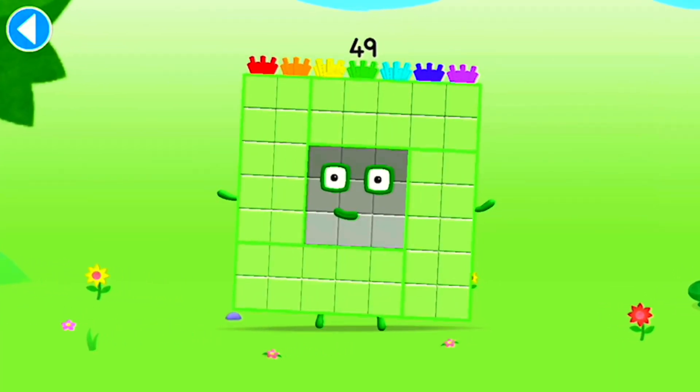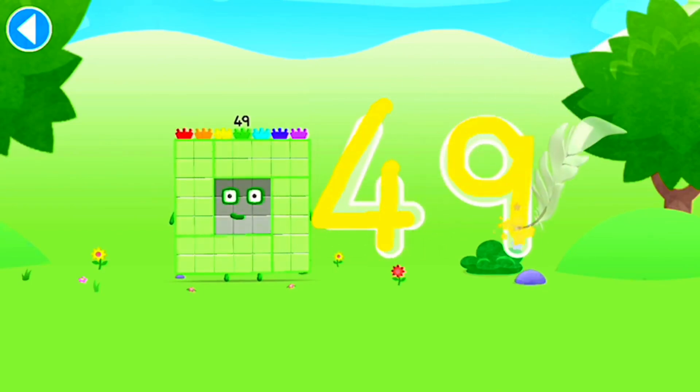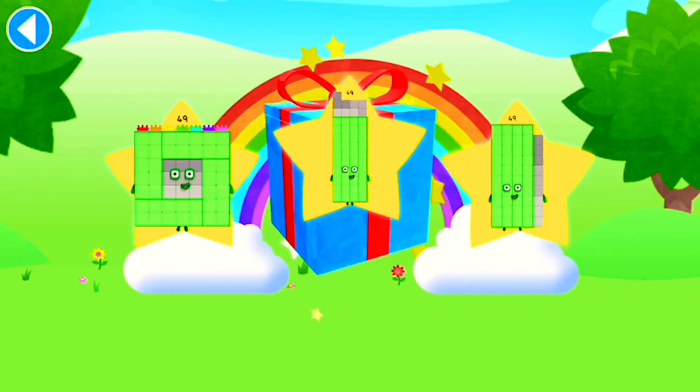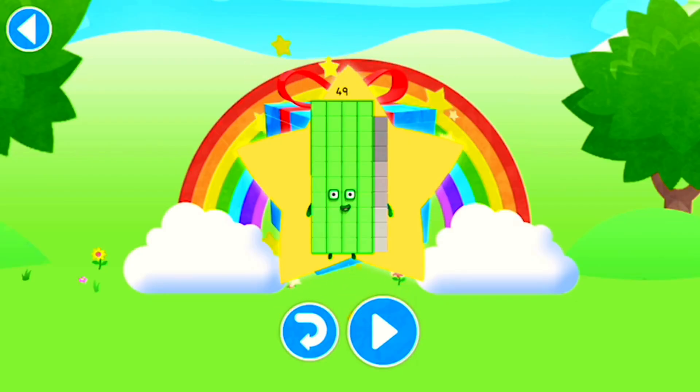Amazing! This is number block 49. This number block is made up of 49 blocks. Brilliant! Well done! You've unlocked a sticker. Which sticker will you choose? You can choose another sticker next time. Try to collect them all. Yay! Play again to unlock another sticker.